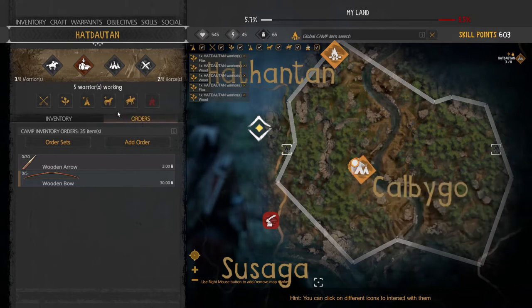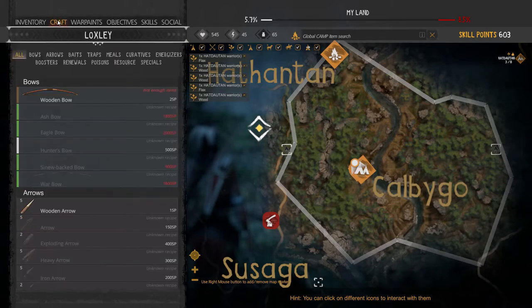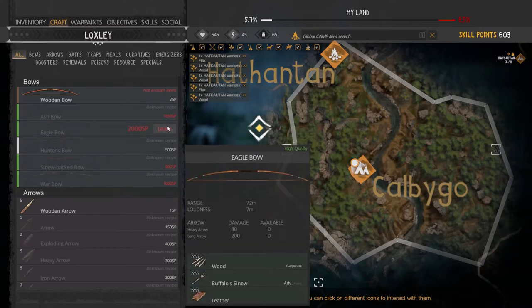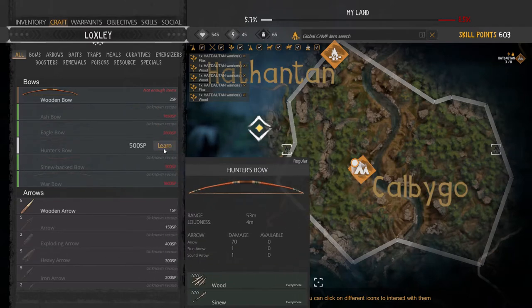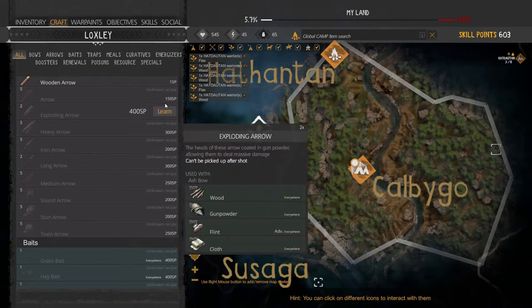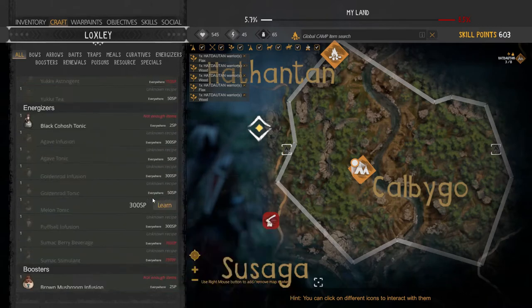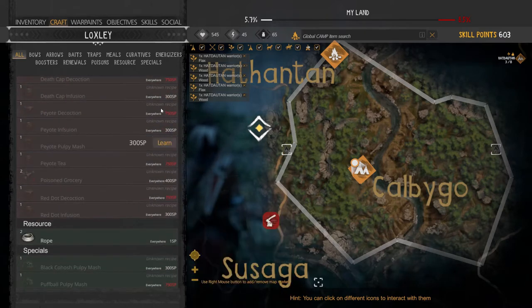Warriors cannot create something that you cannot create yourself. To unlock new crafts, you go to the crafts menu and here you can learn other recipes for an amount of skill points. For example, you could learn how to create a hunter bow for 500 skill points. The same goes for arrows, other equipment, traps, and meals — they're all unlockable for different amounts of skill points.